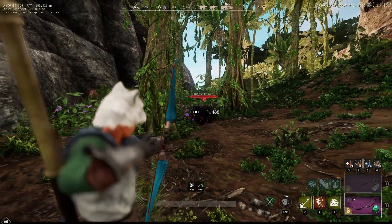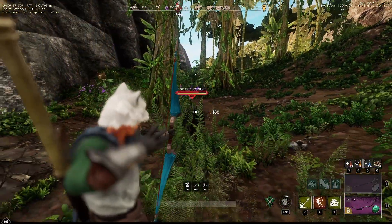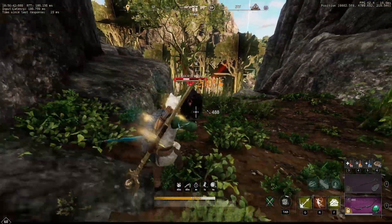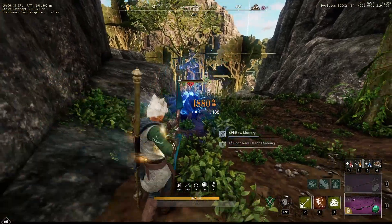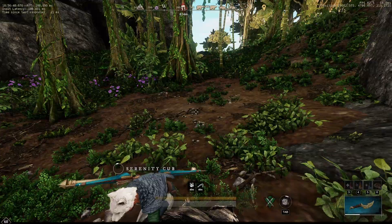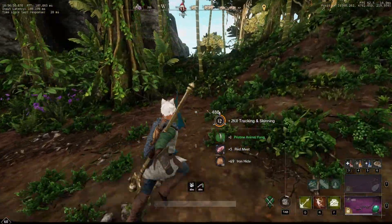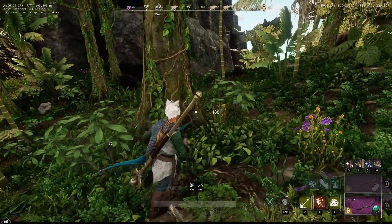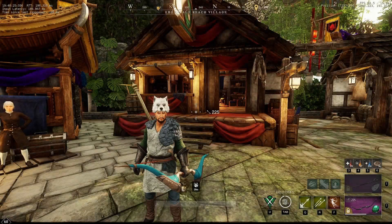For what we are looking for: we are looking for iron hide, smolder hide, scar hide, red meat, and reach bear flank, which is the main one I'm looking for for cooking — but you can also just sell it if you're not going to use it. We're back at Ebb and Scale Reach at the moment.